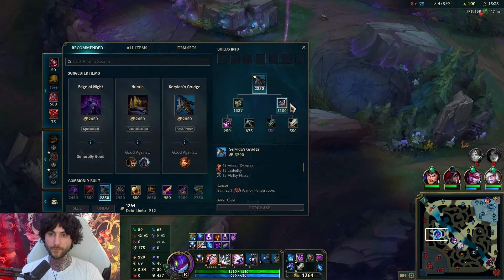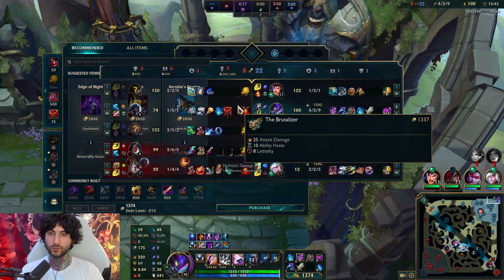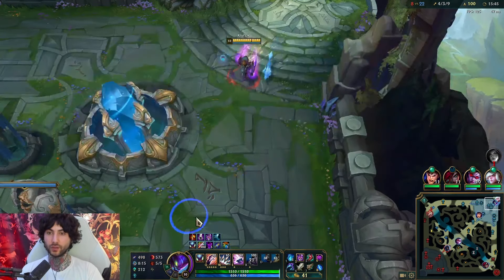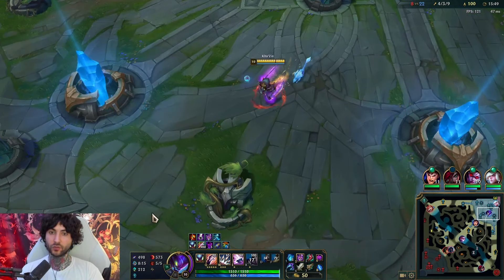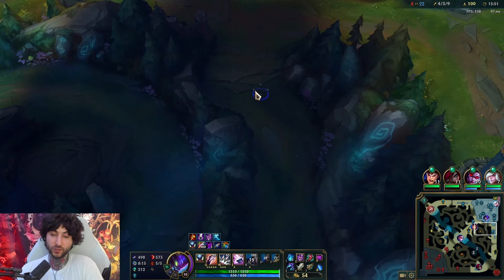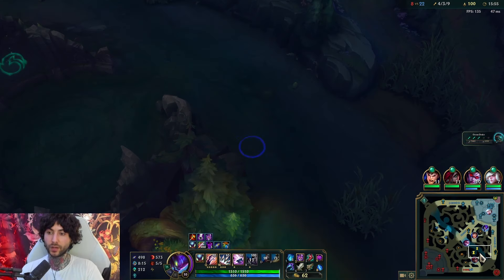I check these camps before I decide and then I'm going to base. I go Brutalizer — I probably just go Brutalizer since I have enough for it. The armor of champions isn't that high yet, even though I'll still finish Grudge. I think if you base with a full Brutalizer you're going to have a great power spike.